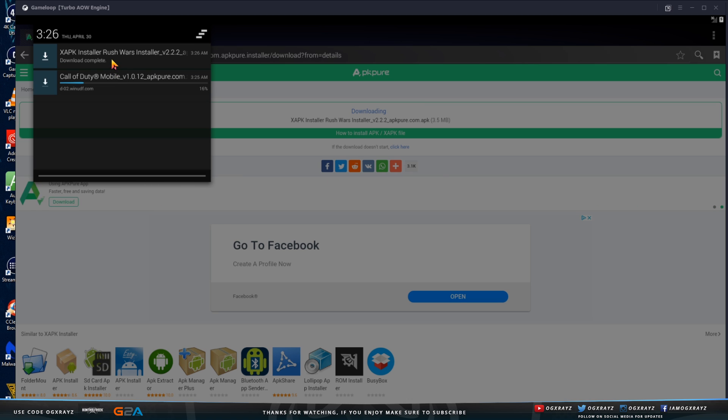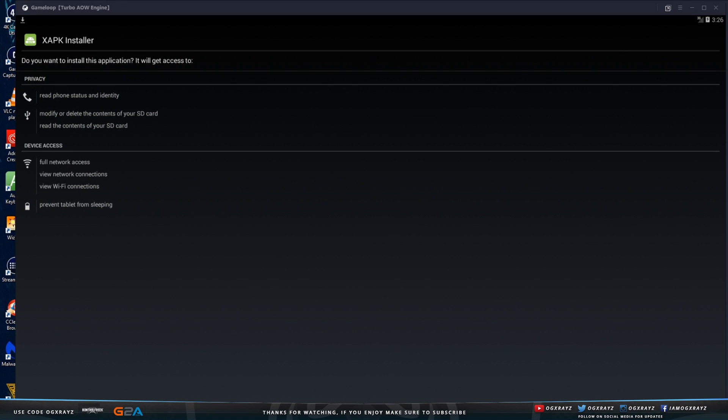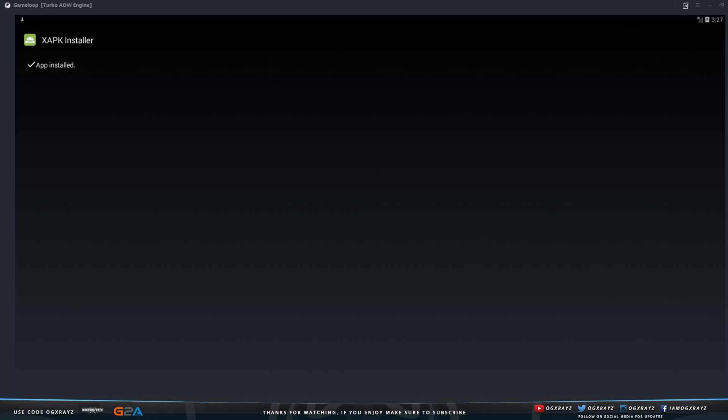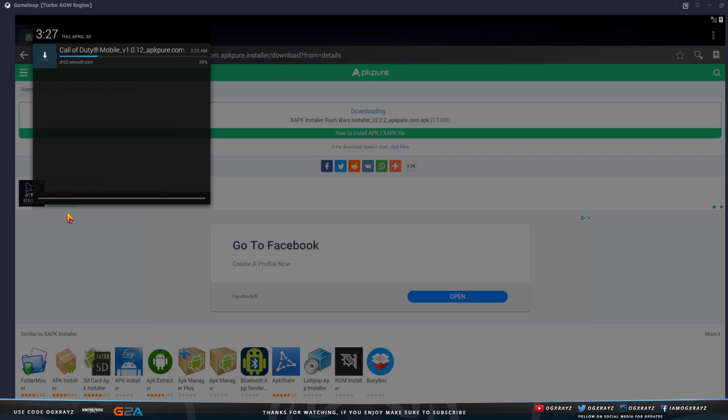So XAPK installer actually finished downloading, so I'm just going to go ahead and click on that one. We're just going to hit install here on the bottom and it'll install the XAPK installer. Just got to give it a second. You guys can see that it was installed. We're going to hit done for now and wait for the other download to finish up — it looks like it's at 26%. Once it's done, we'll show you guys the following step.